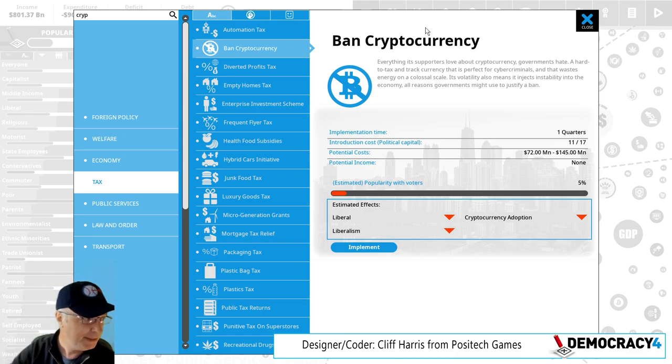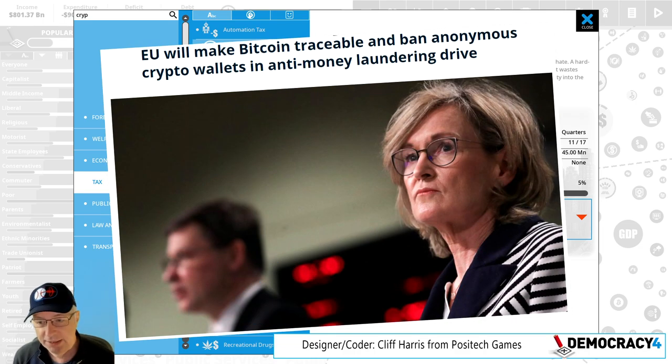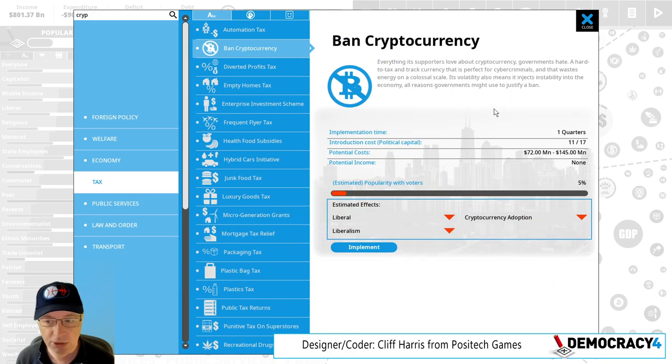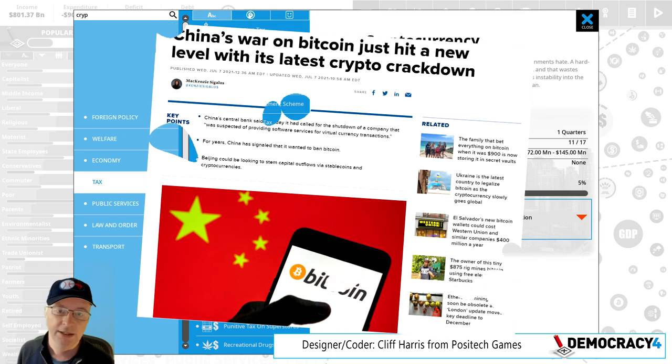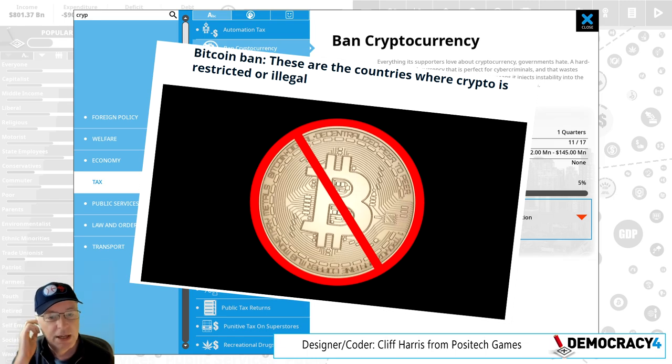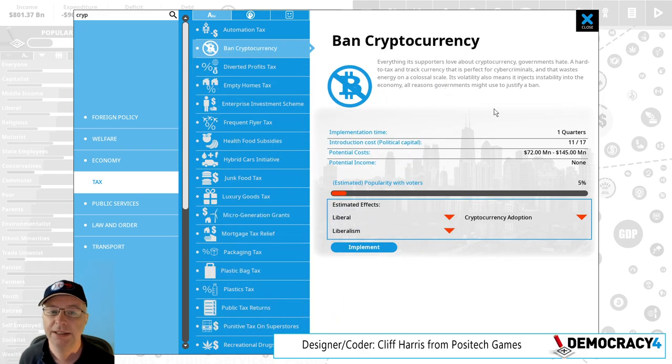So this is a policy you can put in — you can basically ban Bitcoin and other cryptocurrencies. There are various reasons you might want to do that. There's an argument that it makes crime easier. It's one of those hot button issues, but at the moment China is clamping down on cryptocurrencies a lot, and there is talk of other countries doing similar stuff. Anyway, it's a tool in there.